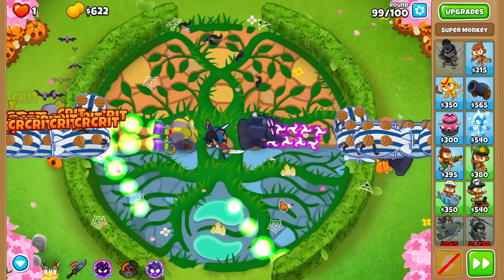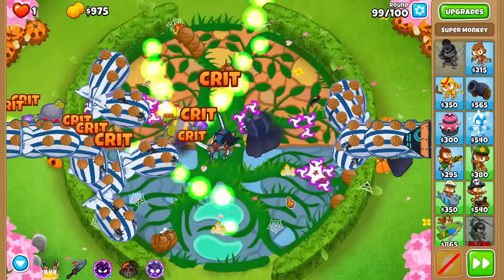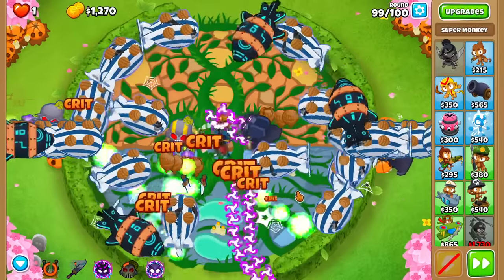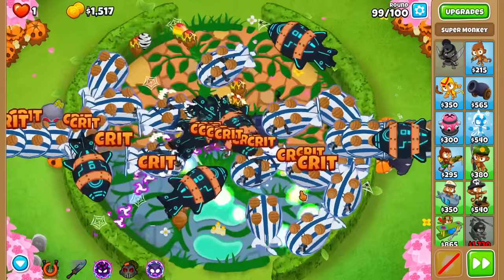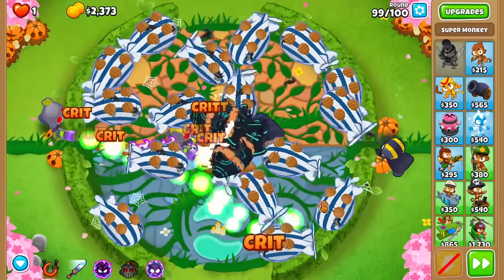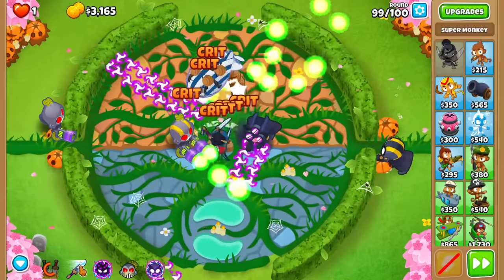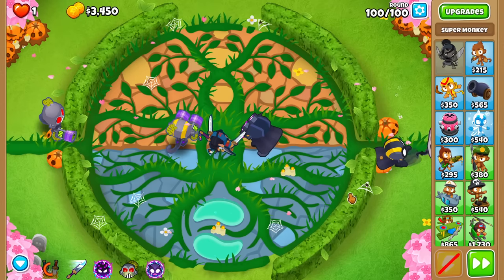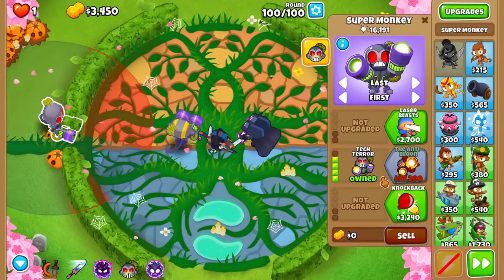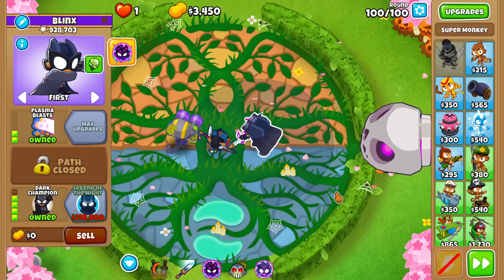We gotta rely on the Dark Champion. Sword Charge... DDTs are getting cleaned up — yes they will! We had the Sword Charge as well if we needed it. Here we go — round 100. The BAD does come out on this side. I've got the TT over here if I need it. This guy's not doing that much popping power, but the Dark Champion is going to.